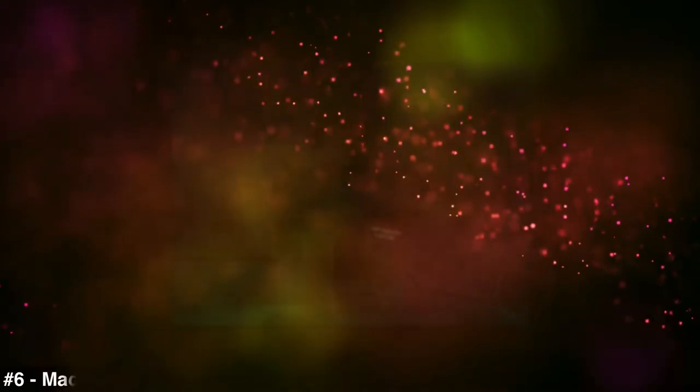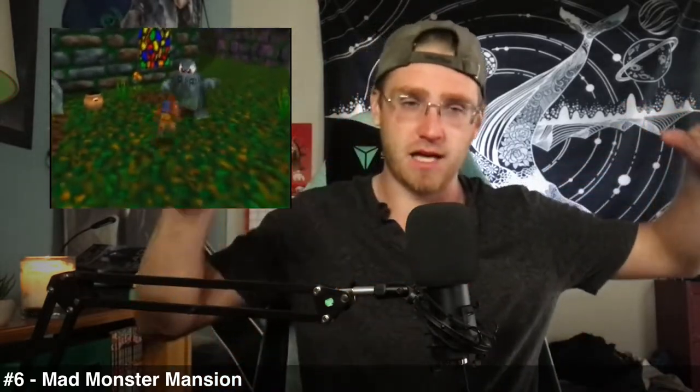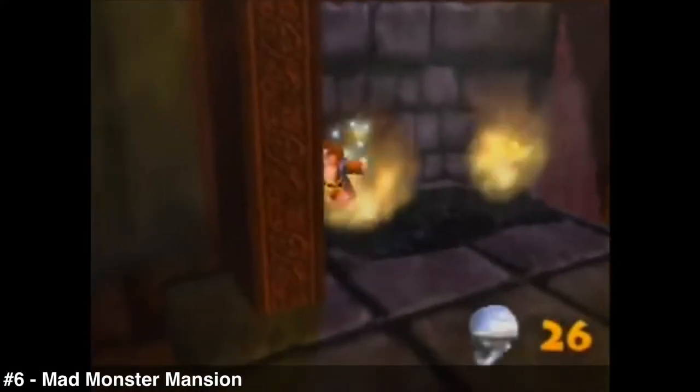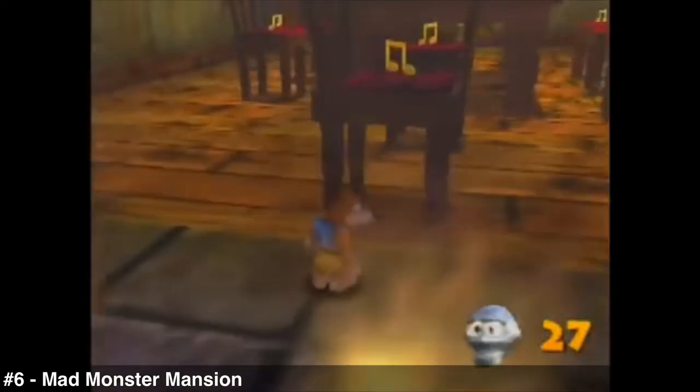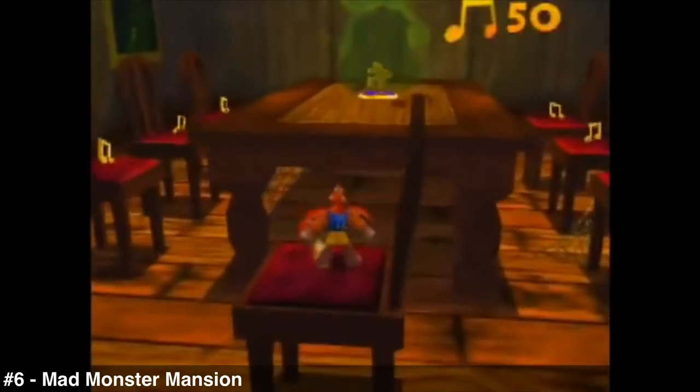Number six: Mad Monster Mansion. This is the point in the list where everything from here up is pretty much elite. The only thing holding this back from higher spots is that it's a bit scattered in its design — little pockets of areas. I'm more a fan of one big area with things inside it. But overall, this level has one of my favorite jiggies: the silent walking jiggy, where you cannot step on the ground without waking the ghost, so you have to go through the chimney and jump on chairs to get the jiggy.